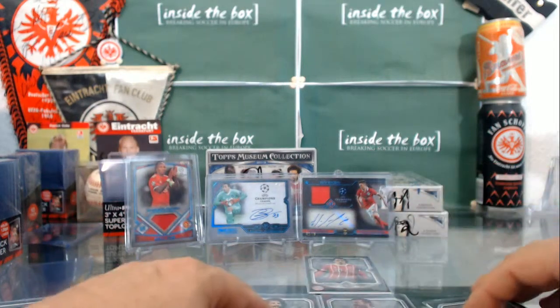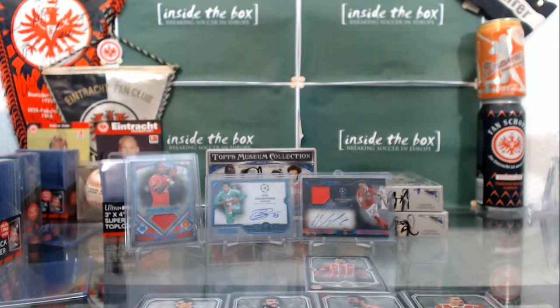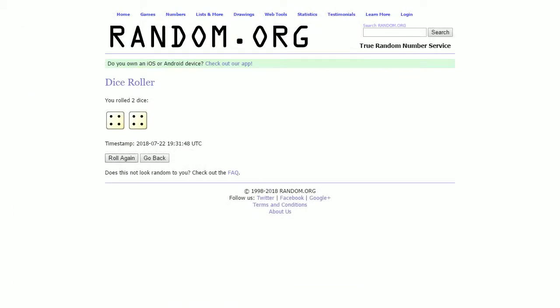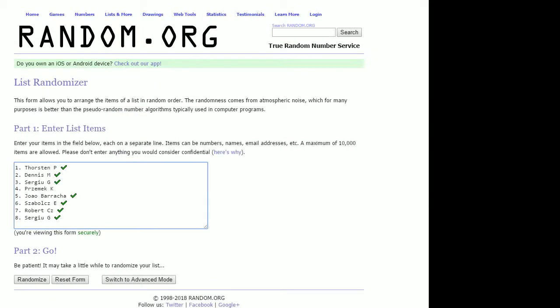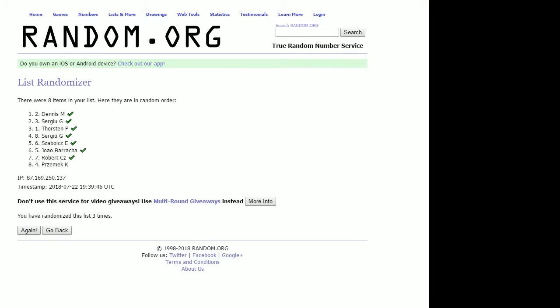Along with the numbered parallels and four base cards, among them Mohamed Salah, let's determine the draft order. Here is the list of participants. First we're going to roll the dice — we need to randomize it six times. Good luck everyone: one, two, three, four, five, six, and the final roll coming up.